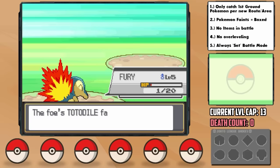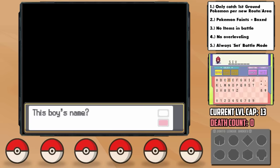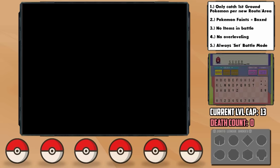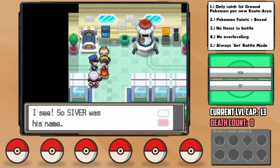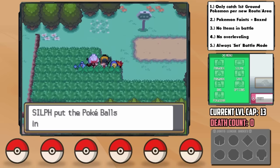And while telling the police his name, I accidentally forgot the L in it for some reason. On the first route, Lyra then gives us some Pokéballs, officially starting our run.